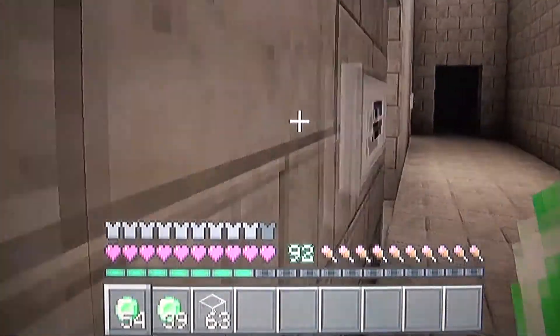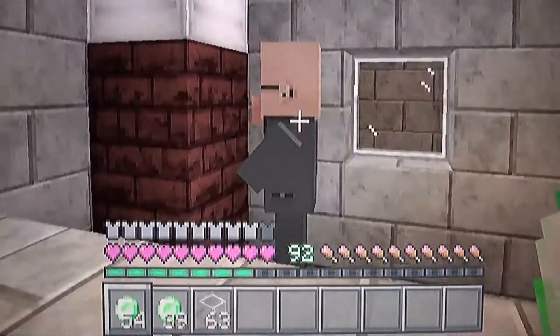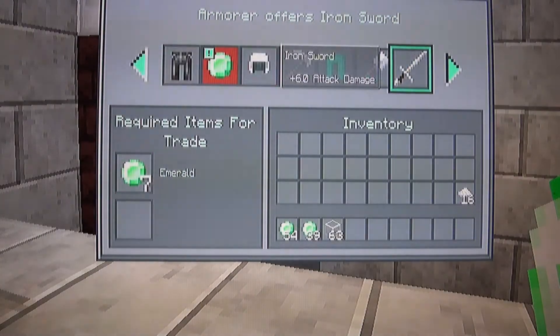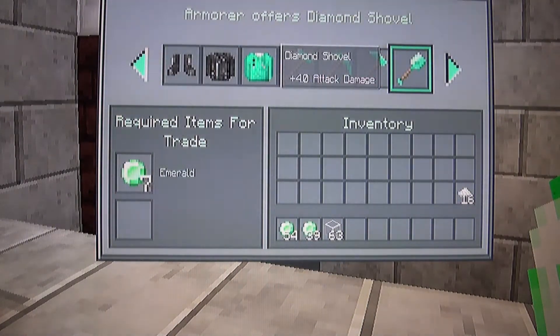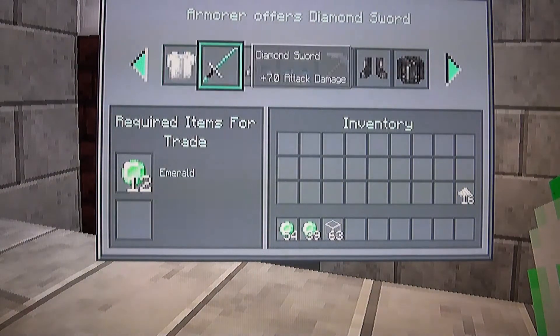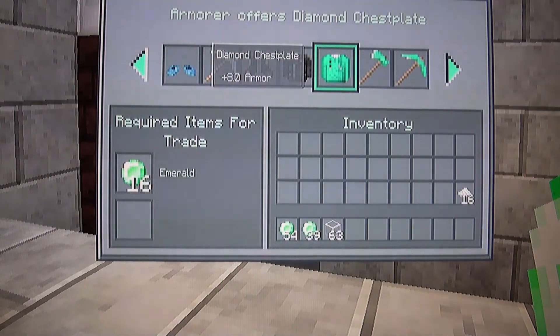Let's go look at the blacksmith — he has diamond tools and that's what you'll definitely want. Here are all of his trades. Oh yeah, there's a diamond sword for 12 emeralds, you can buy that. Every blacksmith is different so you've got to keep breeding them until you get the one that has everything you want.